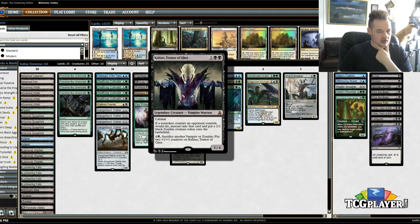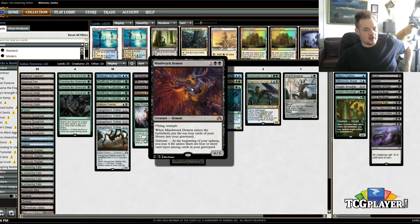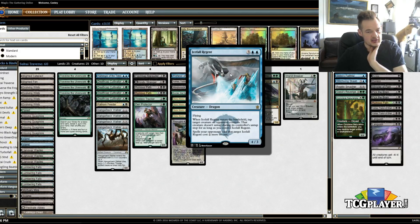One Kalitas in the main deck; I moved the other two to the sideboard. One Mind Wrack Demon — mostly in here as a Delirium enabler. It doesn't actually work as something you can grab off Traverse because if you're grabbing it off Traverse, you already have Delirium. That said, a 4/5 Flying Trample for 4 mana is hardly ever bad, so I just wanted to give it a shot as a one-of. Icefall Regent is new — pretty self-explanatory why it's in here; just creature removal to be tutored, a little more reliable than Harbinger of the Tides in terms of dealing with something permanently.